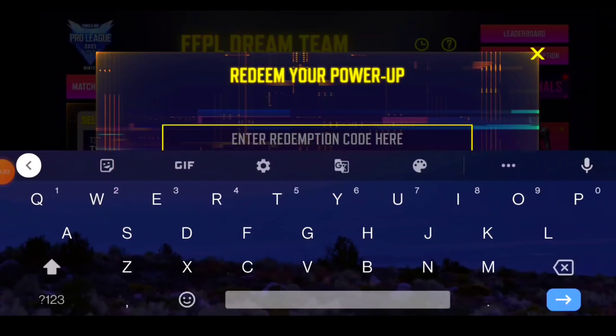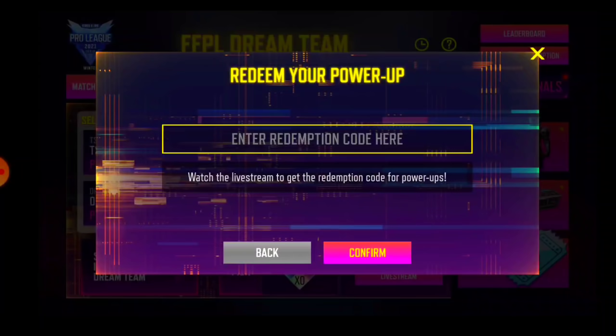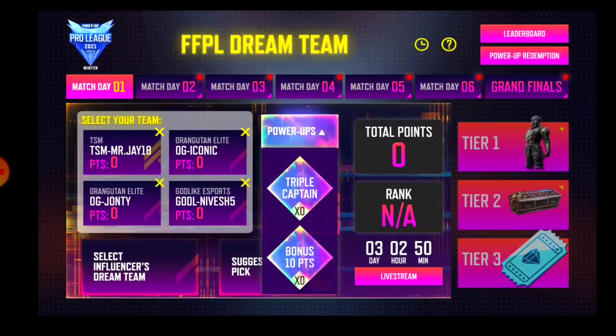I will show you the code. You will see it is written 'Power of Redemption' — click on it. After that, paste the code here and click on it. Triple Captain gives you bonus points of 10 to 15, which will help you in ranking so you can increase your position.